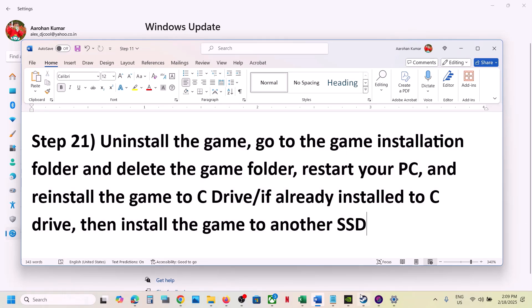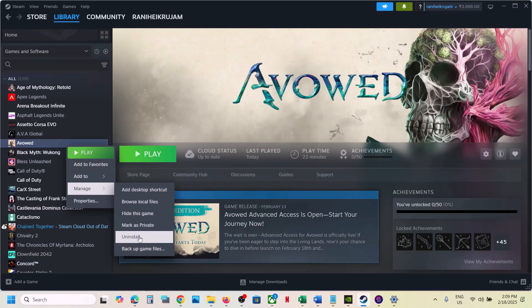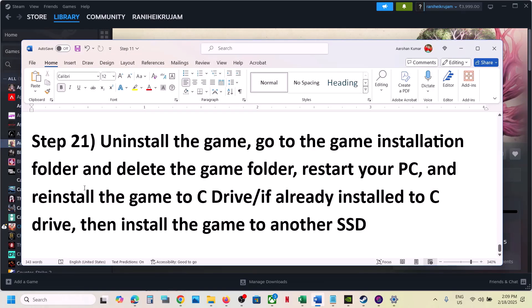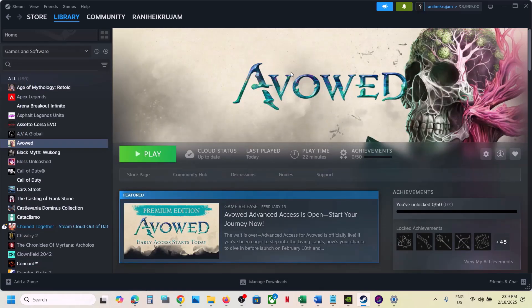The last step is to uninstall and reinstall the game to a different drive. Right-click the game, select Manage, and click Uninstall. After uninstalling, go to the game installation folder and delete the game folder. If the game was installed on D, E, or an external drive, try installing it to the C drive. If it was already on C, try another SSD. One of the steps in this video should help you run the game successfully. Thank you so much for your time — please like and subscribe.